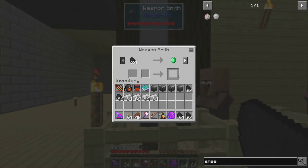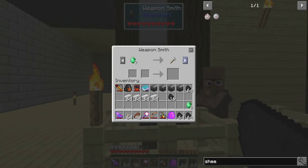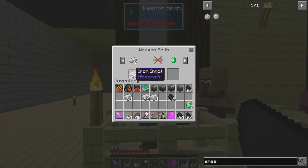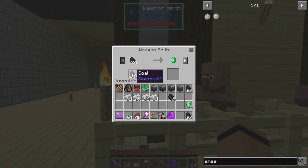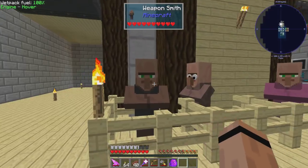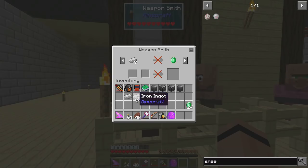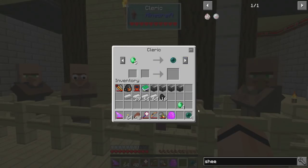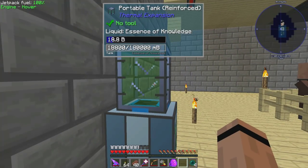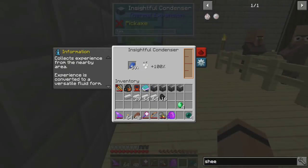I've got a weapon smith here - not a great deal on coal but he's got a deal for iron and we are golden on iron. I mass trade with him, reset the trades, get 24 emeralds, then take the emeralds over to the cleric for four ender pearls. Now I've got almost 19 buckets of XP just from trading I was going to do anyway. All I have to do is give it a little lapis every once in a while.